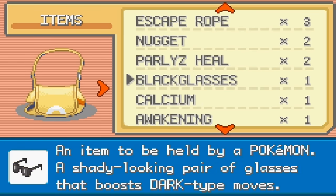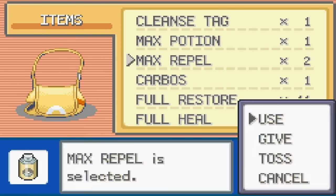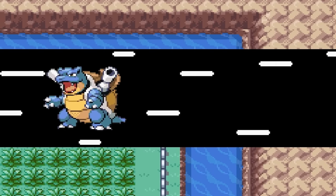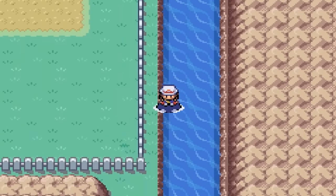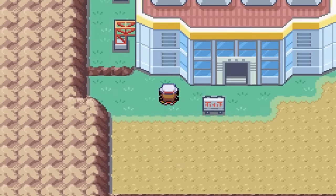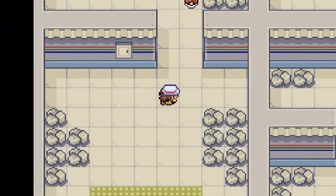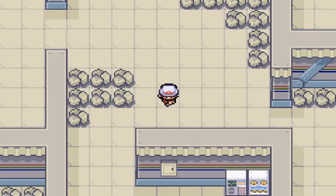I'm just going to put a Max Repel up. Zapdos is one of the three legendary Pokemon and can be found pretty early — not too difficult to find. You just want to come down to the Power Plant, same place as Electabuzz. Make sure you have a Pokemon at a higher level, because there are wild Pokemon here that get pretty high in level.